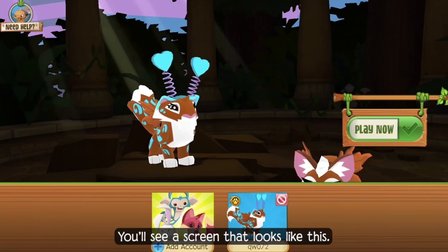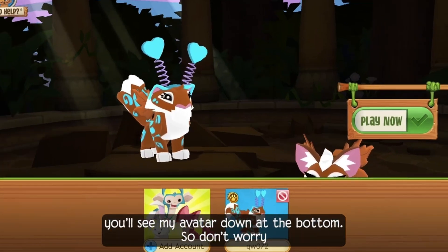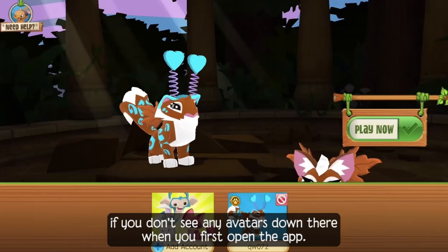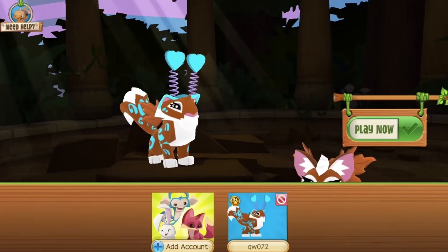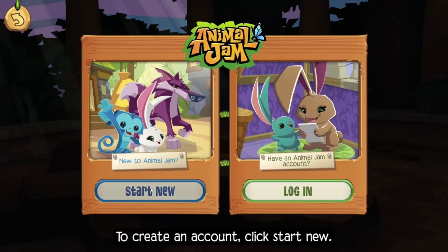You'll see a screen that looks like this. Of course, I've already created and activated my account, so you'll see my avatar down at the bottom. Don't worry if you don't see any avatars down there when you first open the app. When you first open the app, you'll see these two options. To create an account, click Start New.